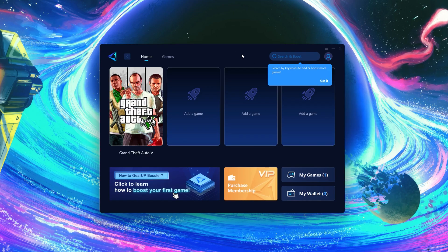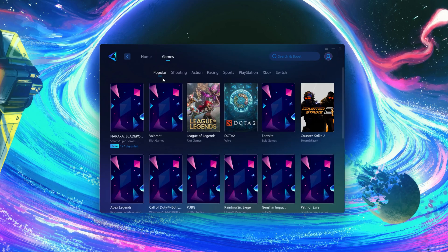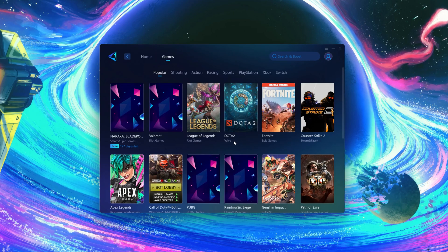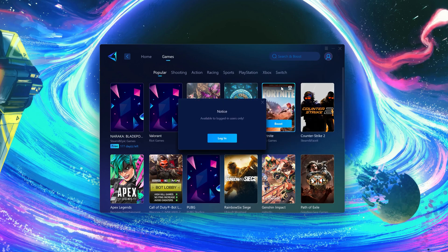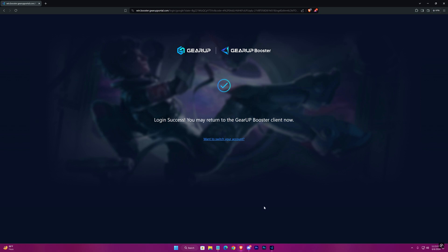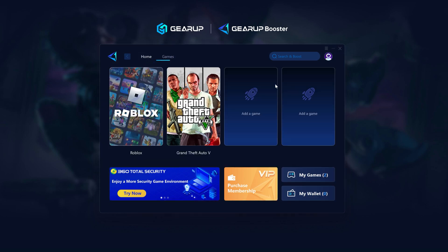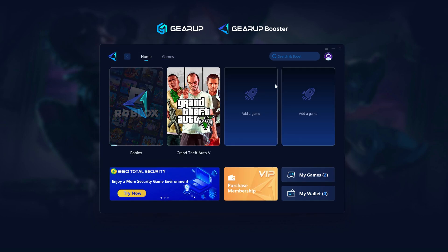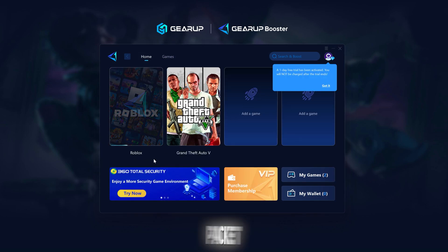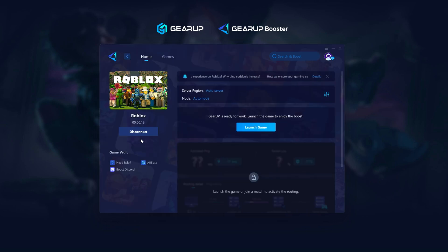In the booster, it should automatically detect your games, but if it doesn't, just sign in with your Gmail. Then search for Roblox in here. It will automatically adjust your network routes for the least ping and packet loss possible. After it's connected, you can launch your game from here.